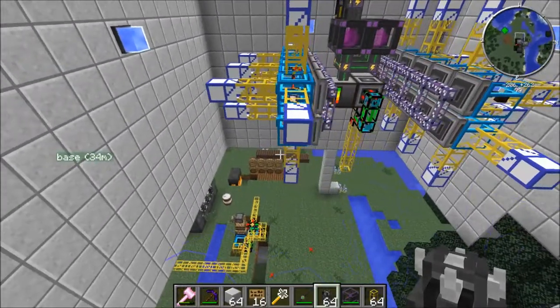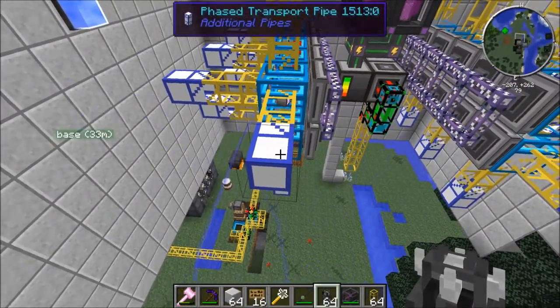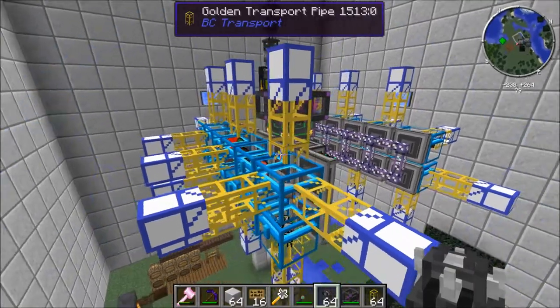Just to give you a little rundown — these are the phased transport pipes right here, the blue and white ones. They won't connect directly to a chest, so you have to use a pipe in between. I'm using gold pipe for that.